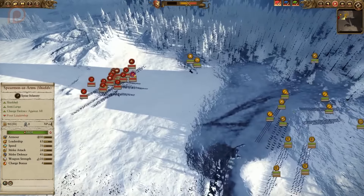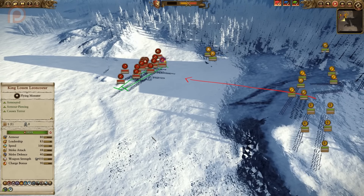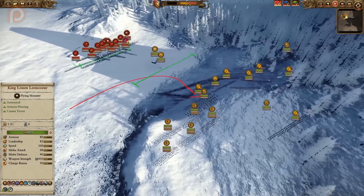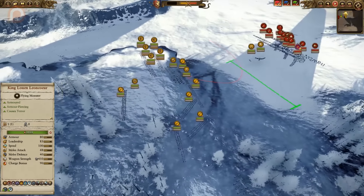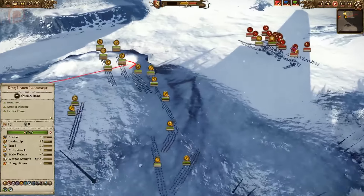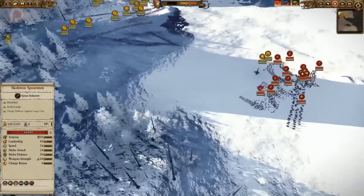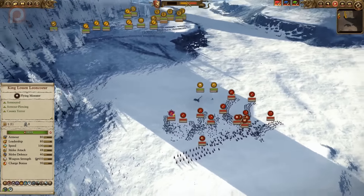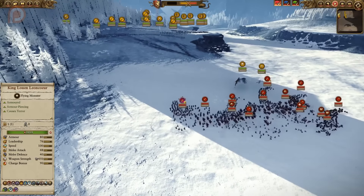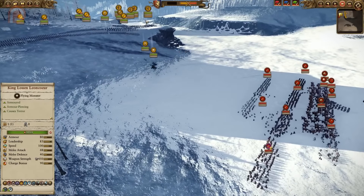Ondjage's desire to bait Ninja Hund down means he deployed further back rather than being fully aggressive up front. That creates a situation where Ninja Hund is actually able to form his lines before engagements begin. His units had a long way to travel from the other flank, but they all got there just in time. Meanwhile, Leon Coeur and the Paladin are just flying around — not really scouting, but keeping an eye on what's going on and teasing Ondjage.